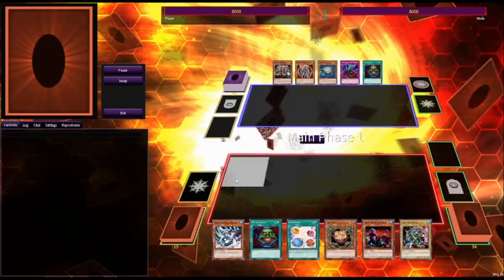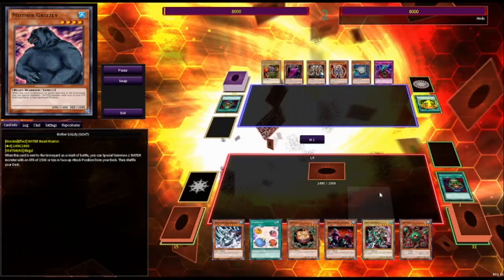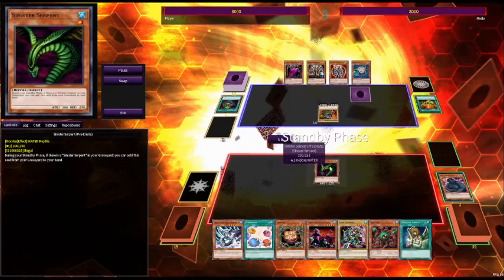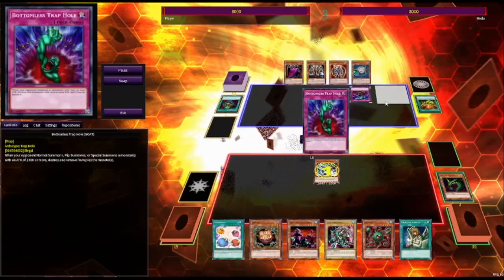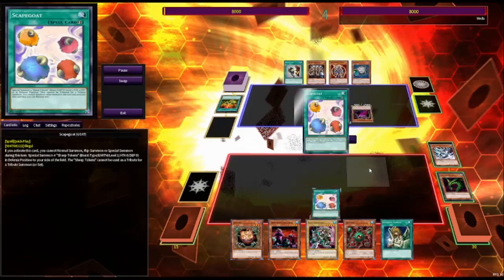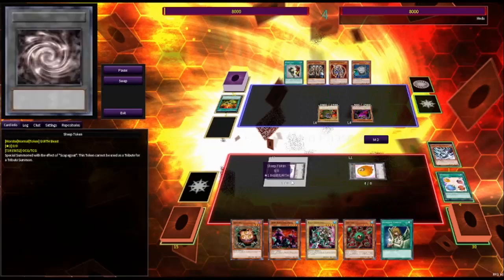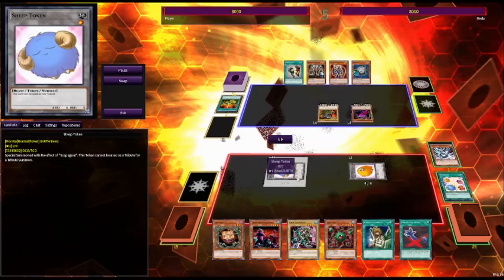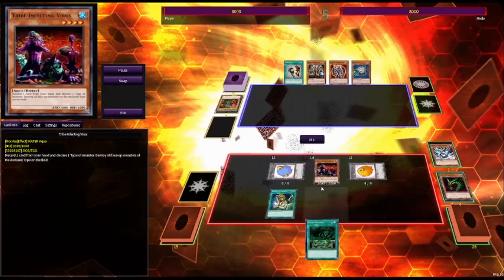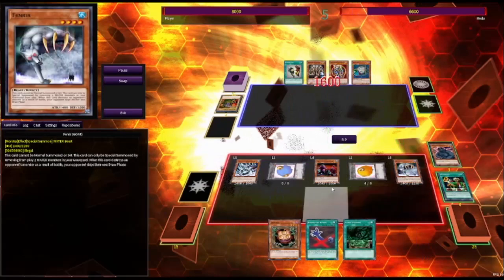Then we hop into game three — winner takes all. I have a Mother Grizzly set. We both get our Pot of Greeds going. Mother Grizzly dies, so I get out Sinister Serpent, which is a really good card to have access to — you can just keep getting it back every turn. Mobius for a lot of value to pop these two, but it ends up getting Bottomless. I set a Scapegoat so I can play defensively on their following turn. They take out the Pink — according to them, Pink is the worst one. I think Blue is the best Scapegoat. I get my Tribe Infecting Virus and get to discard Sinister Serpent for free. With all these powerful cards, we are way ahead in both tempo and damage and get in for a lot.